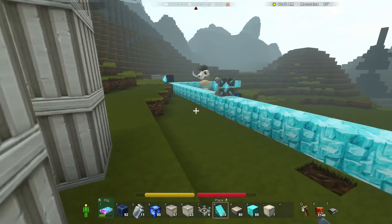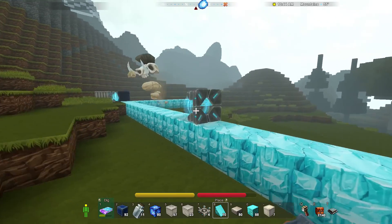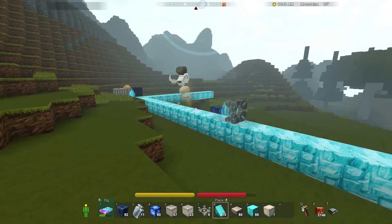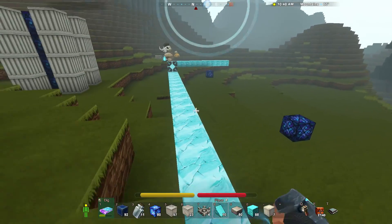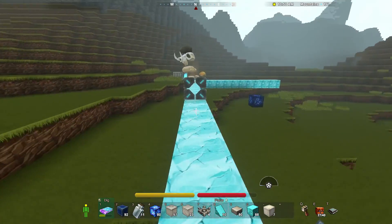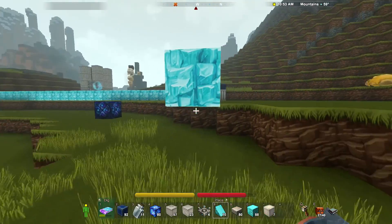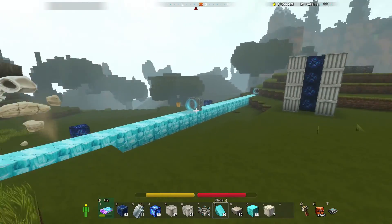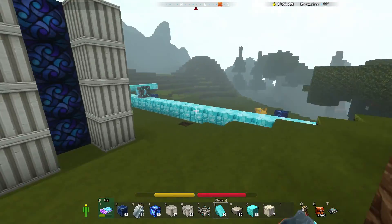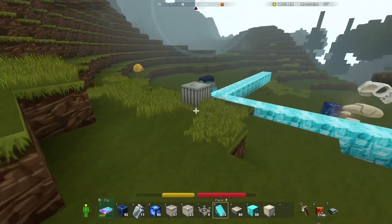Oh, this is interesting — he's having trouble. I think he's actually getting hit by the fan and it's kind of messing up his movement. That's quite cool. Let's see what happens if we shoot through him. Oh, that's interesting — I wonder if we can use fans as kind of interdiction beams to stop mobs from moving around. Anyway, let's just continue.